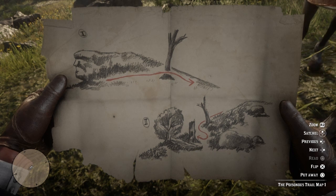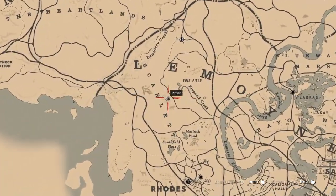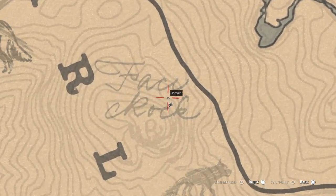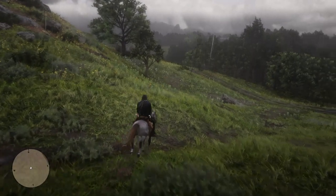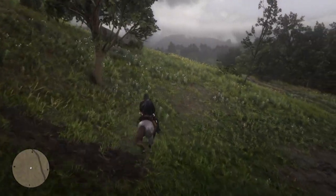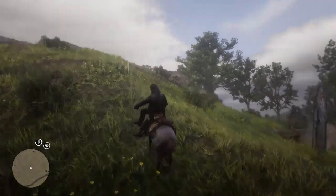So the map takes you to a new location. If you set your waypoint to just above roads, to face rock, to that location there, it tells you to look for a tree. Inside that tree will be the next map, so my waypoint will tell you exactly where to go, which is that tree there.